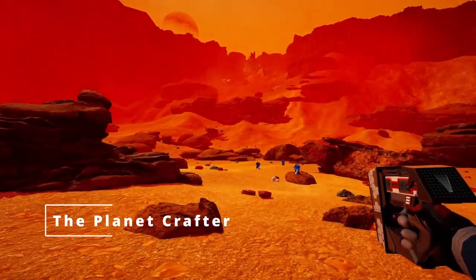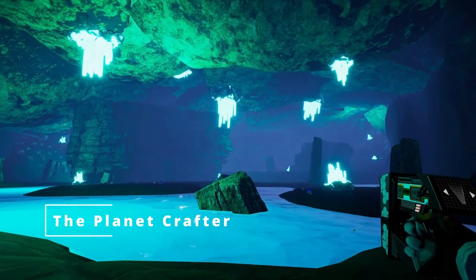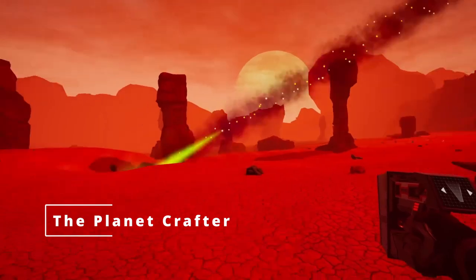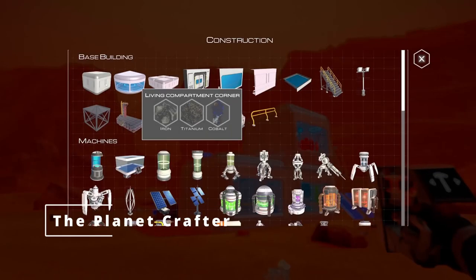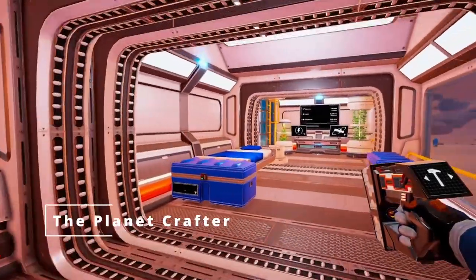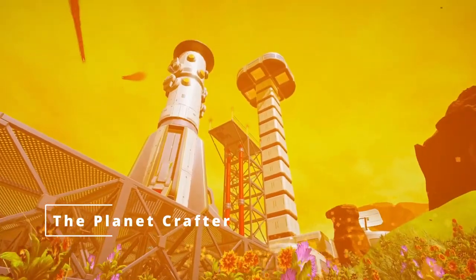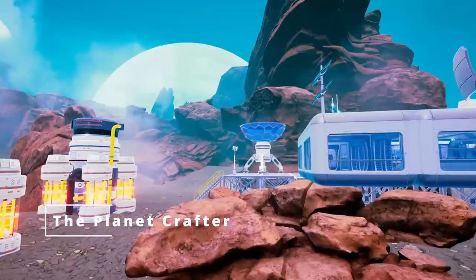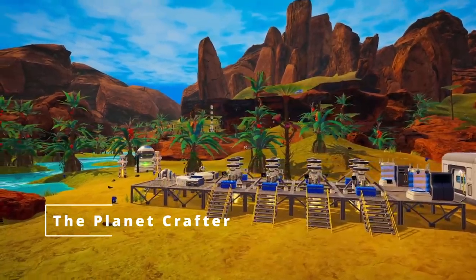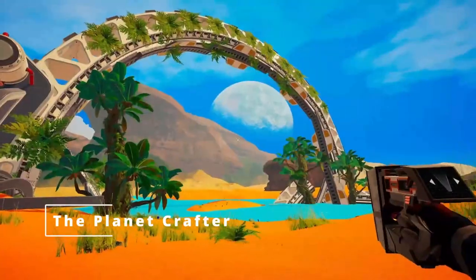Collect essential minerals and resources to ensure your survival. Create the necessary tools to accomplish your objectives. Investigate ancient shipwrecks and ruins, uncovering a planet brimming with enigmas. You are tasked with a challenging mission on an inhospitable planet — transform it into a place where humans can live. Objectives include surviving, gathering resources, constructing a building or base, manufacturing equipment to warm the planet, generating an oxygen-rich atmosphere, and ultimately reforming the entire planet. In Planet Crafter, you can observe life emerging on the planet as you transform its environment by raising heat, oxygen, and pressure levels, and experience the initial indications of life with moss and insects.